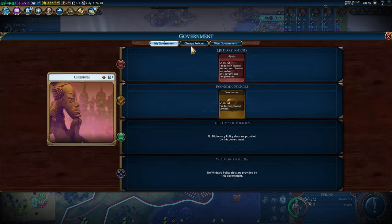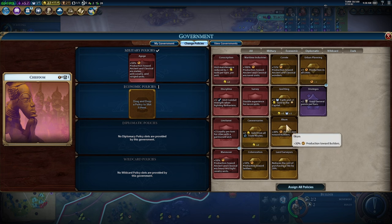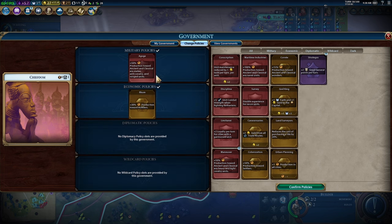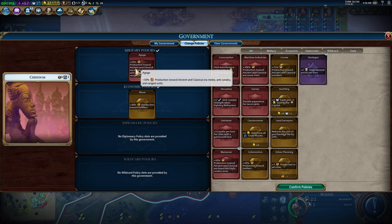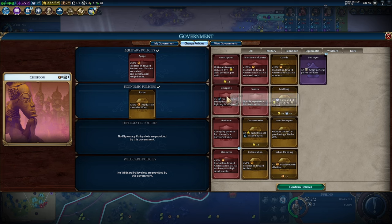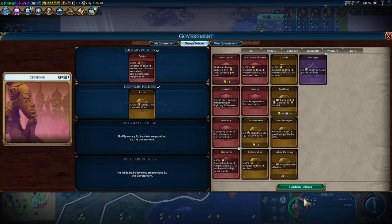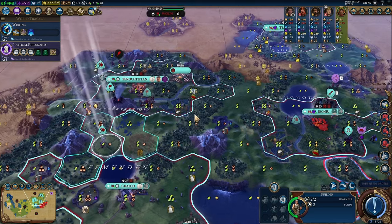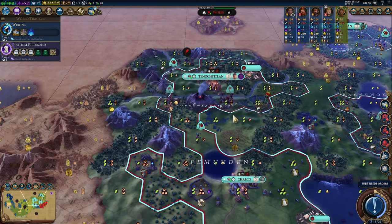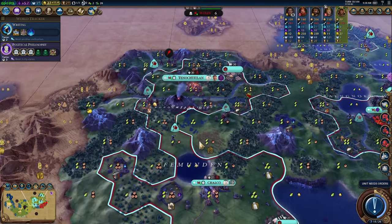Before I forget, let's switch policy cards right now. We're going to put Ilkum back in for the 30% production towards builders, and we're definitely keeping Agoge still since we don't have enough horses to even consider building any. Ilkum and Agoge confirmed. The volcano hasn't destroyed my settlers yet — Jesus is on my side. Let's get this settler out of the way and hopefully chop that tile before the volcano destroys it.